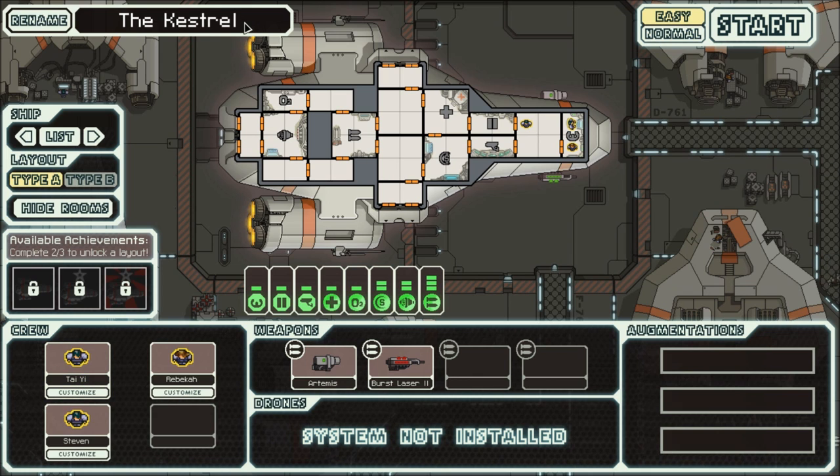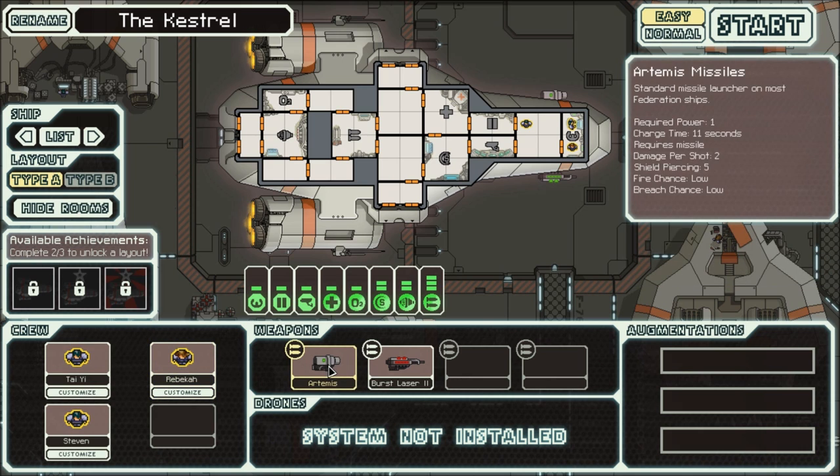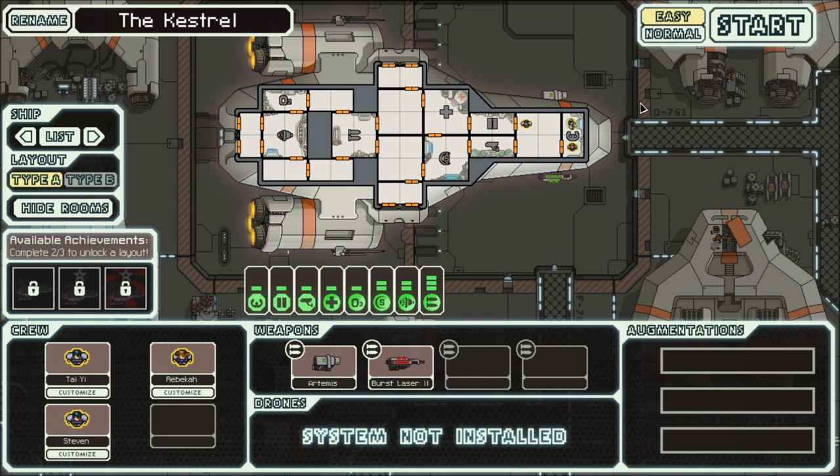So in this spaceship, the Kestrel, I get my human inhabitants: Taiyi, Rebecca, and Steven - and they're all human, just thought I'd clarify that. I also have my Artemis and my Burst Laser, which are my guns. The Artemis is the Rocket Launcher, Burst Laser is the Laser Launcher - I'm not sure if you'd quite call it that, but anyway, let's start this thing up.